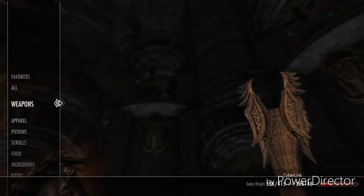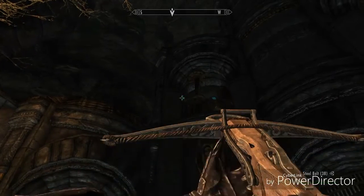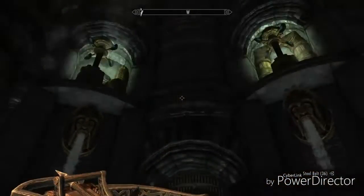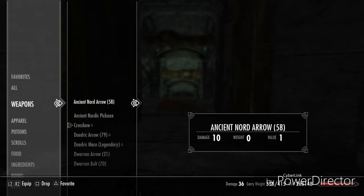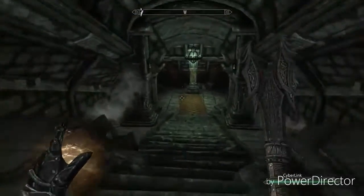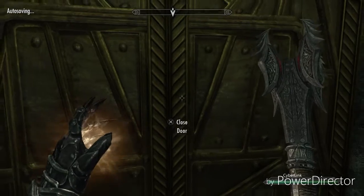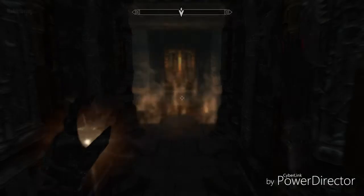So what we want to do is grab our bow. I've got a crossbow — it doesn't matter which one you use. You want to shoot the left one and then the right one. It's going to open the door. Just equip your weapon just in case there's any surprises — there always is. You may want to save before you go any further.